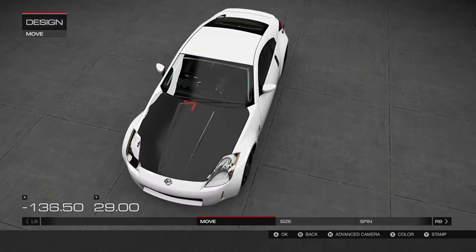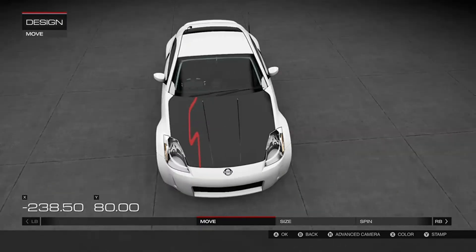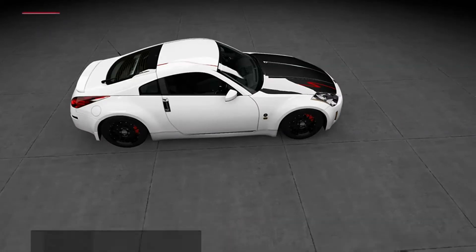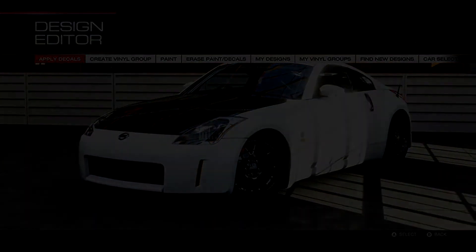There we go. This stripe is going to have to be extended quite a bit. I want to start right from the edge of the bonnet. Now let's move it up. Why not — it's just a random little touch to make it look different from all the other cars I've done. I'm pretty terrible at doing designs on Forza. I suck with this editor, I always have. My designs never quite look the way I want them to, but we're gonna head over to the track now.